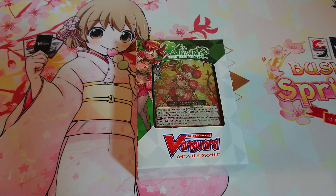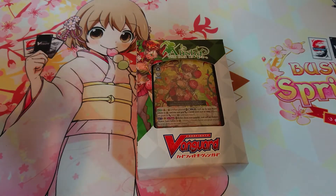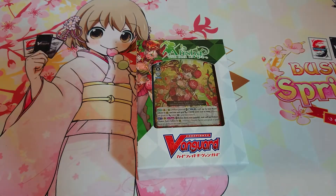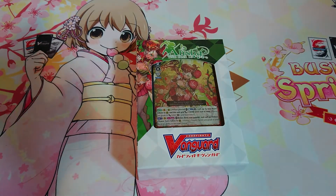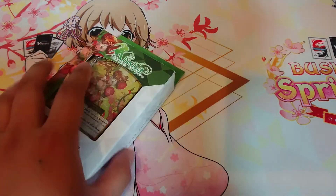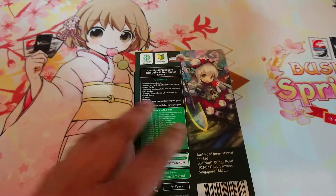A little late on this but finally got this in. I'm gonna do a trial deck unboxing — this is trial deck 12 Asha. Picked it up, gonna build neo nectar standard. I haven't really touched standard in general but wanted to build the Asha deck because she is waifu, so gotta build the deck.